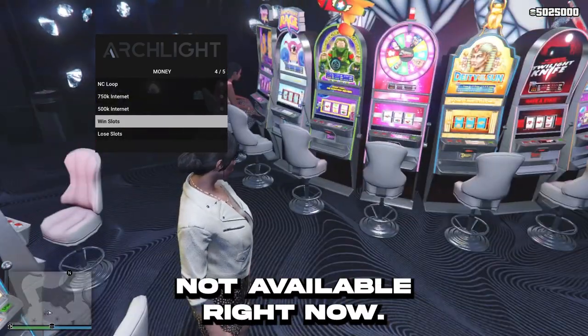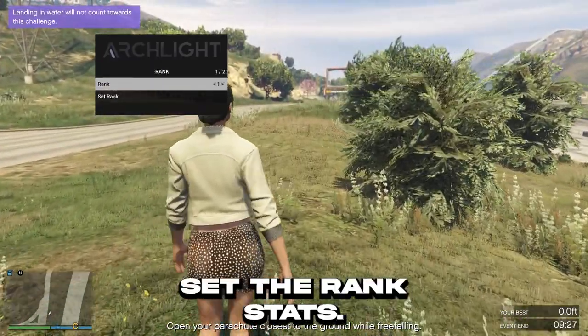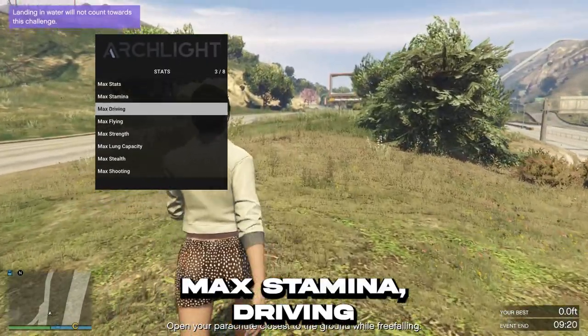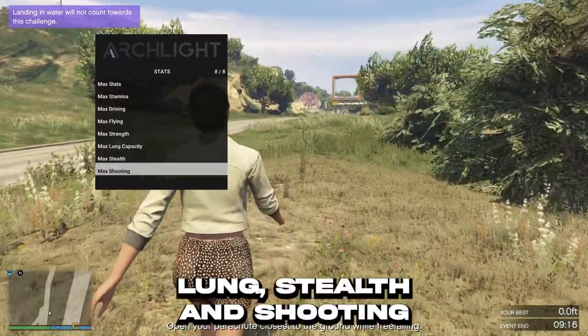You can go to rank, you can set your rank and set the rank. Stats: you can do max stats, max dynamo, driving, flying, strength, lung, stealth, and shooting.